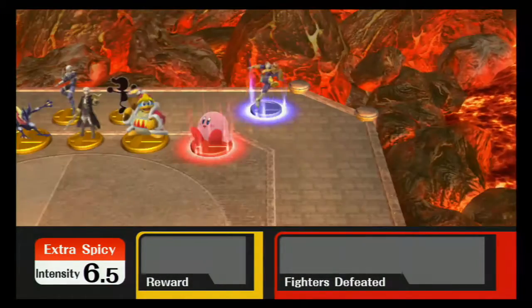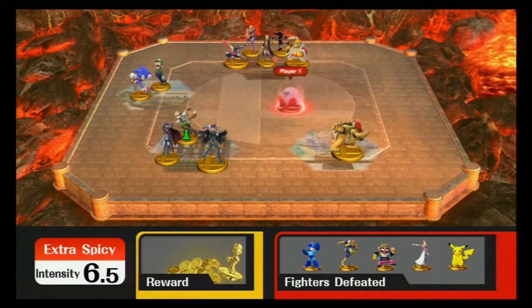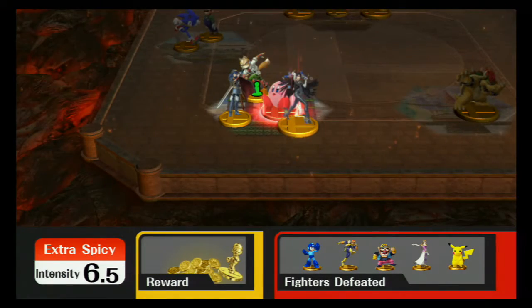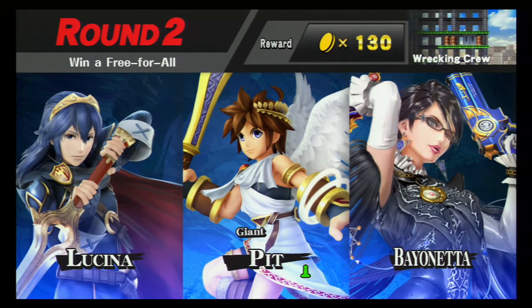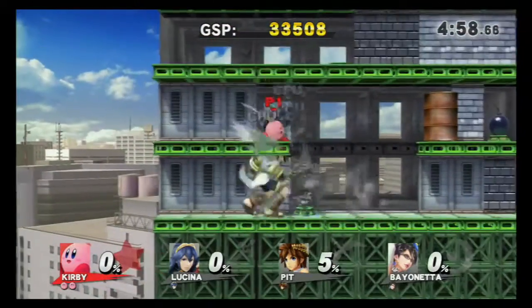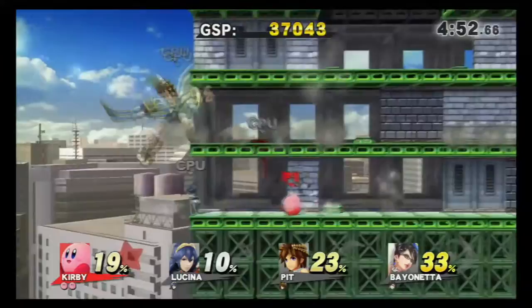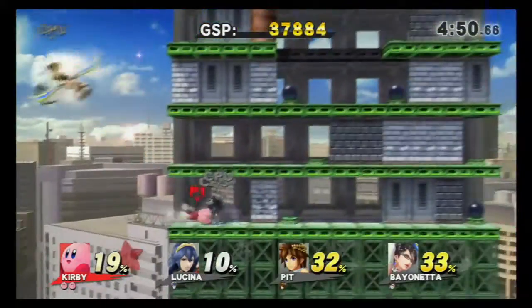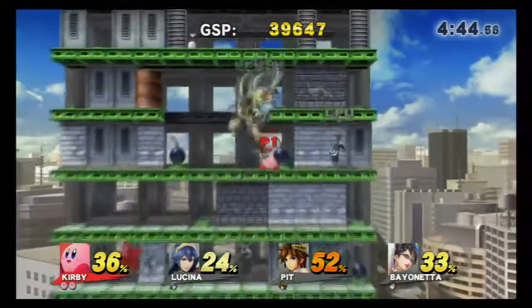Now that we've done the first round, let's go for round two at the Wrecking Crew stage. We've got an intruder alert — it's Dry Pit alongside Lucina and Bayonetta on the Wrecking Crew stage. Bayonetta is quite a powerful character, so I better not underestimate her. I might do a Bayonetta playthrough soon — I mean a run through with the character in classic mode.